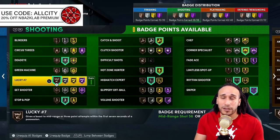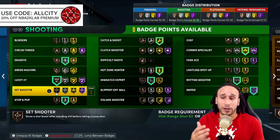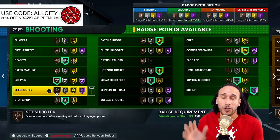Lucky Seven on Bronze is a massive value. Put it on Bronze and forget about it — it kicks in whenever you take a shot within the first seven seconds of your possession. Bronze is a great bang for your buck with this badge.